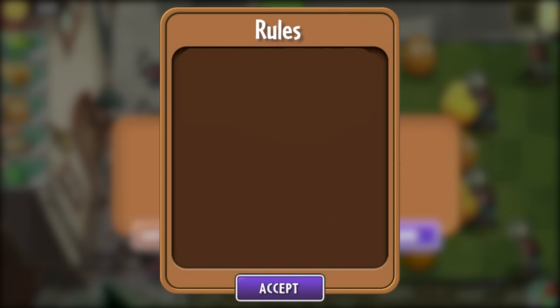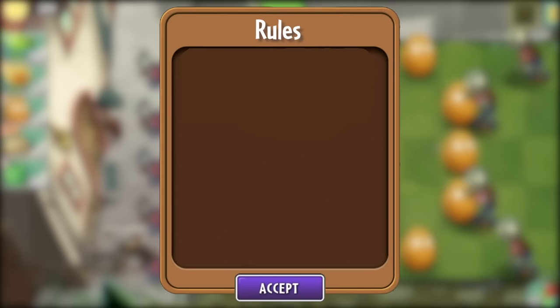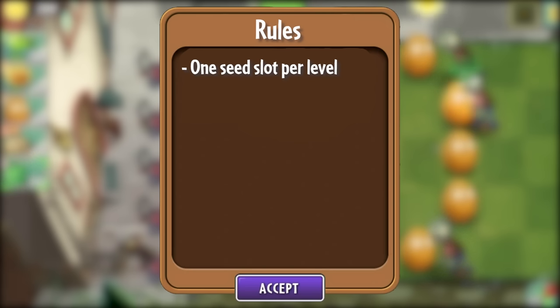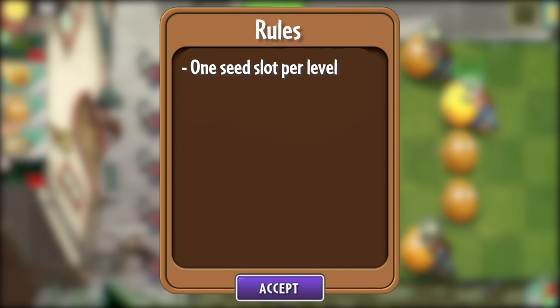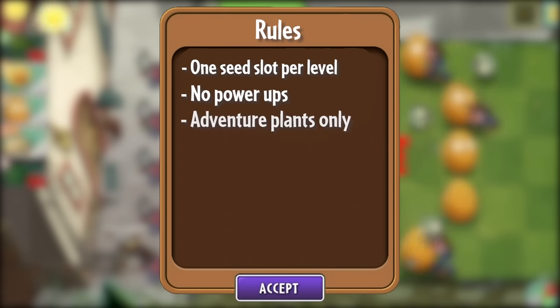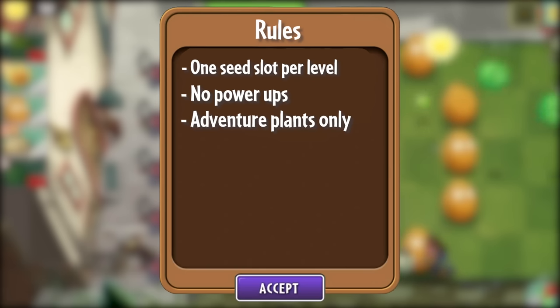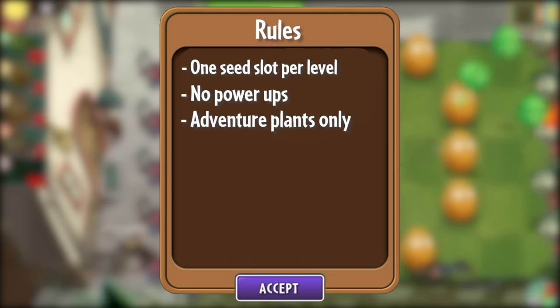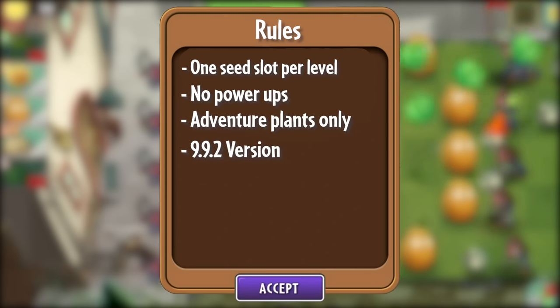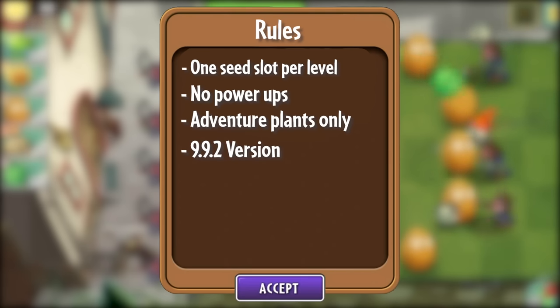Before we get started, here are the rules. I can only use one plant in each level, so yes, the whole run will be dependent on sun falling from the sky. This also means in conveyor belt levels I can only use one of the given plants. I won't be using any power-ups. I can only use plants unlocked from adventure mode — no gemiums, no premiums, and no seediums. I'm going to be playing through the game in the current version as of recording, version 9.9.2. This will be important later.